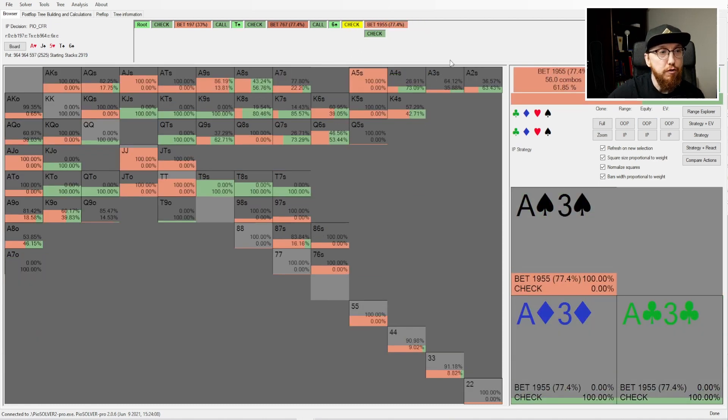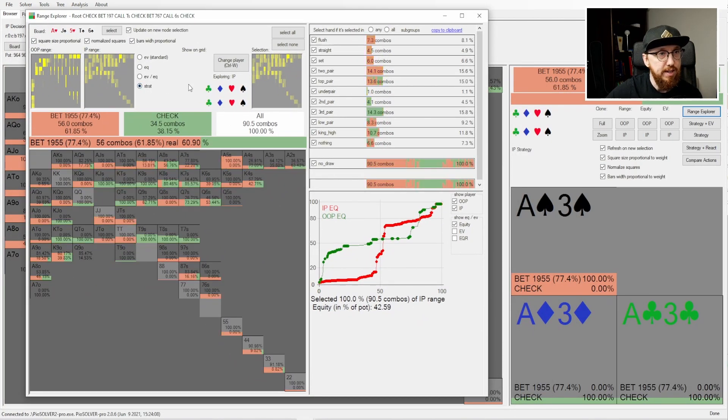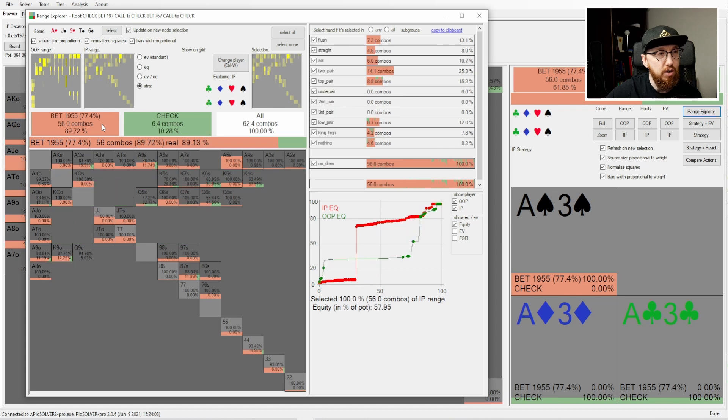Let's start with our opponent's betting range. If we bring up Range Explorer and click 'strat' and then click on the pink blob here, you can see how the solver is splitting its range.